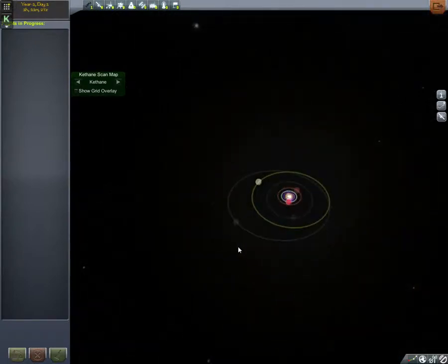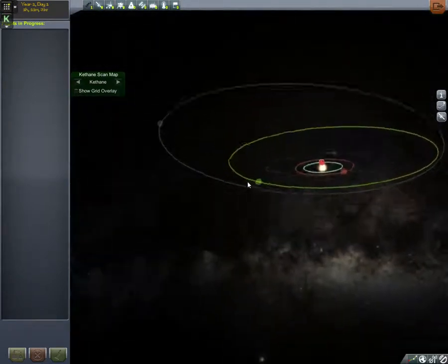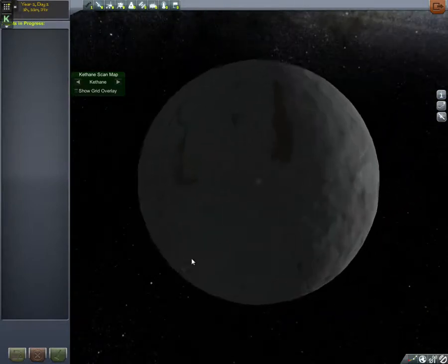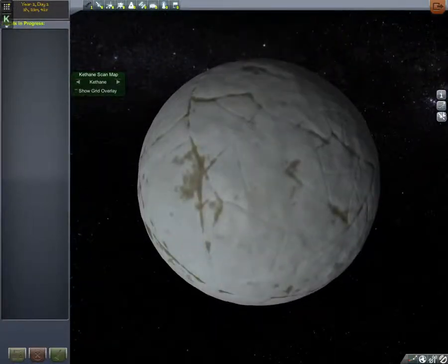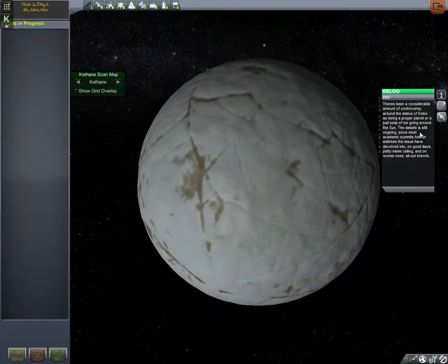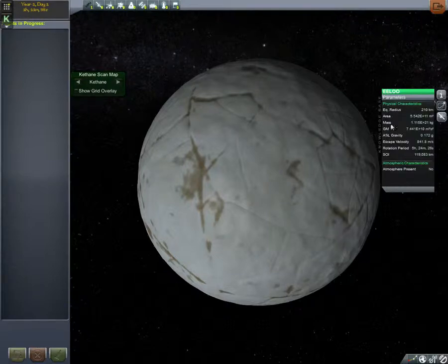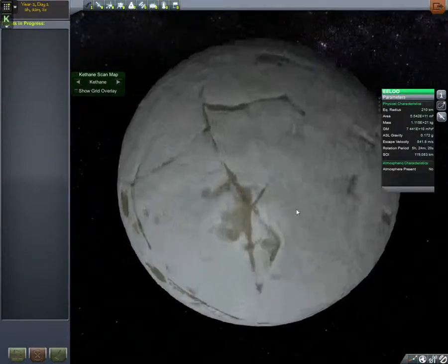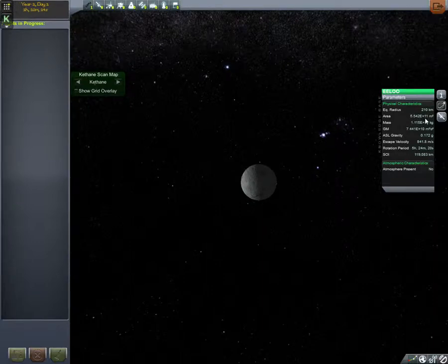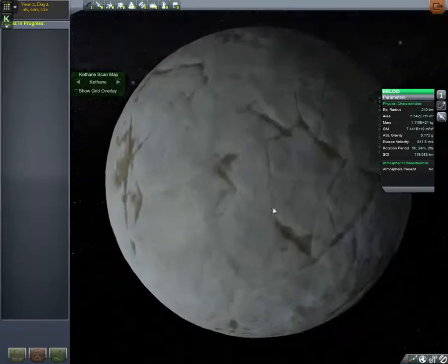And lastly we have Eeloo, added fairly recently — it's essentially Pluto. It's at quite an eccentric orbit, really really far out, and really really small. It's very difficult to get out here. Eeloo has no atmosphere, and its escape velocity is 841 m/s — really high for its size. Its mass is quite high, its area is 5 to the power of 11, but it's quite dense and it's going at quite a speed.